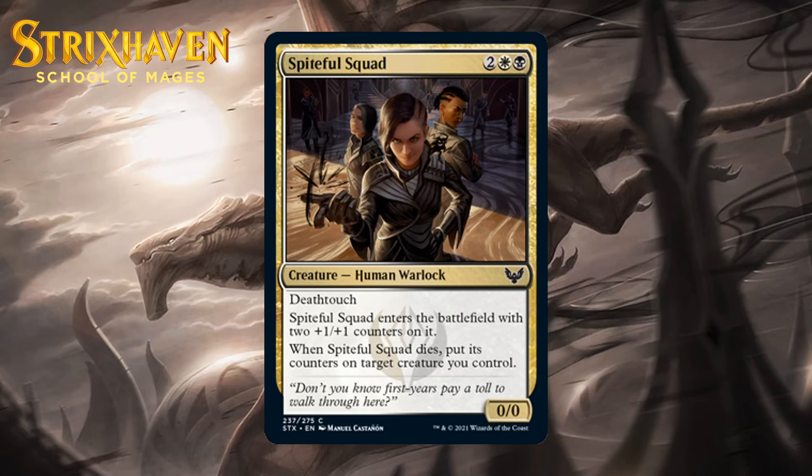Next up, it's Spiteful Squad, which for 2 generic, a white and a black, is a 0-0 human warlock at common with death touch. It enters the battlefield with 2 +1/+1 counters on it, and when it dies, you put its counters on target creature you control. 4-mana 2-2s with death touch normally aren't the most exciting thing — they can trade for anything, but doing that at 4-mana isn't exciting. You do get compensated here by letting the creature put its at-least two +1/+1 counters on other stuff when it dies. This also means it's a good place to put counters, since it will do something with them when it dies. I think this is a solid enough card — I'm giving it a C+.